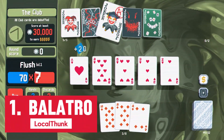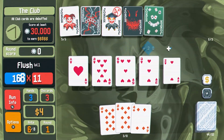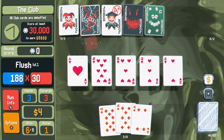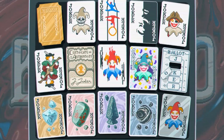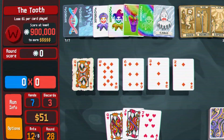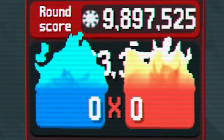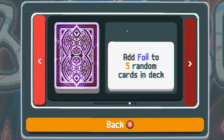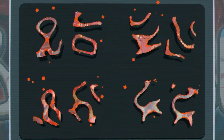Balatro is a poker-inspired roguelike deck builder all about creating powerful synergies and winning big. Combine valid poker hands with unique joker cards in order to create varied synergies and builds. Earn enough chips to beat devious blinds, all while uncovering hidden bonus hands and decks as you progress. You're going to need every edge you can get in order to reach the boss blind, beat the final ante, and secure victory.